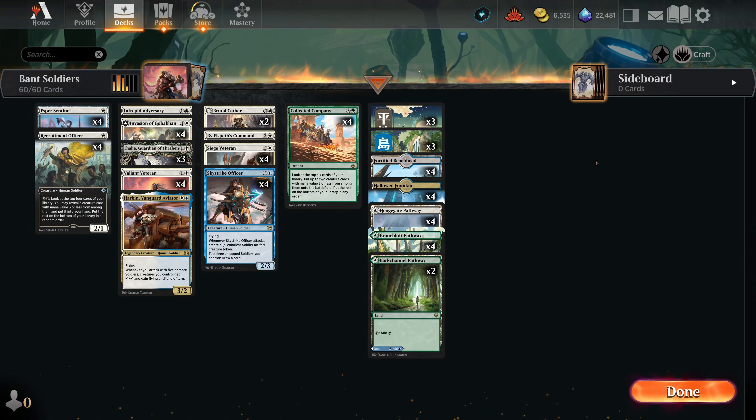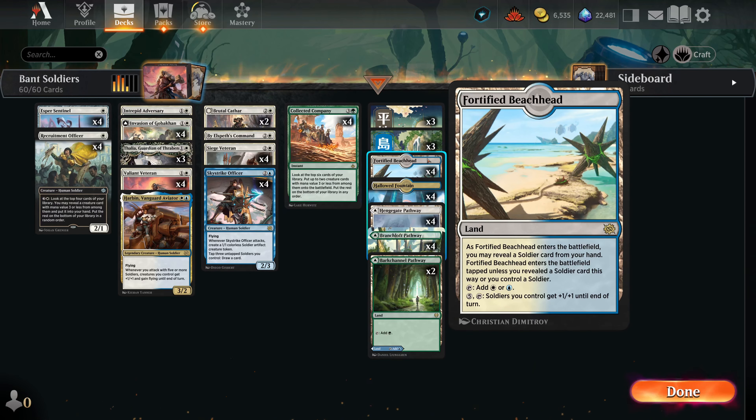I wanted to take a look at a tribal archetype in Magic Arena, but not one of the really established ones. A while back we got Fortified Beachhead from The Brothers' War. We got this land from that set and it was a really interesting card — essentially a dual land for soldiers, with the downside of revealing a soldier card and the upside of having another ability on it. That definitely made me interested in the soldier archetype, and that's what we're taking a look at today.